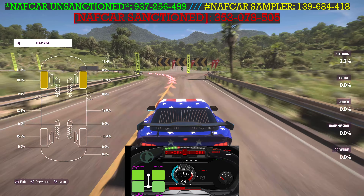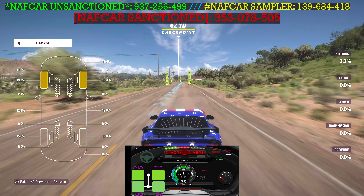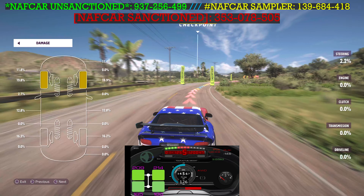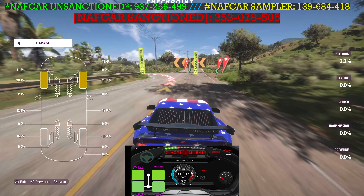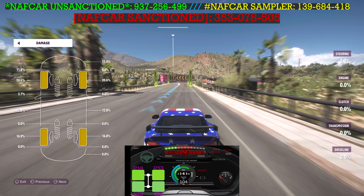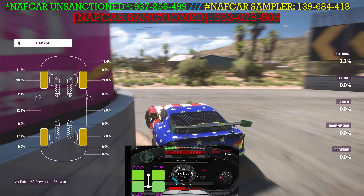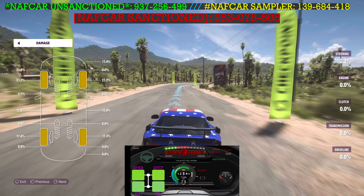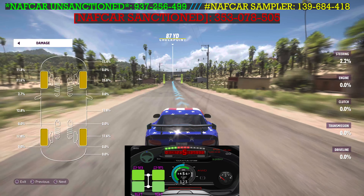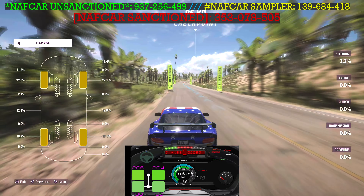We're only about a lap and a half in and my tire wear is already at about 20%. Tire wear comes in at a 3 out of 6, which means you should use basically moderate tire wear throughout the course of this event. Interestingly, the last few tire events we've had to deal with high speed — and high speed with worn tires is completely different than being sub-130 miles per hour with that same amount of wear.